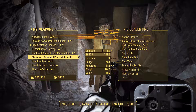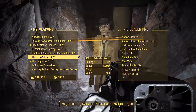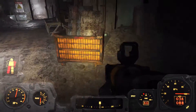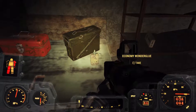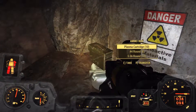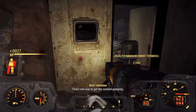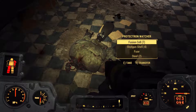Keep that — that's .308, you can have that. There we go, much better. We'll unload at Longfellow's place. Economy Wonderglue — I will take all of the ammo you see fit to give me. Wow, that one took significantly more hits to kill. Oh, that's a protectron watcher — okay, so it was of a higher caliber.